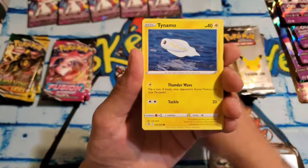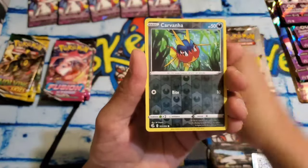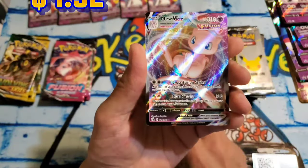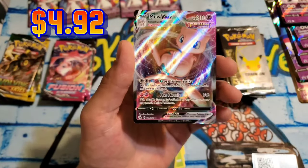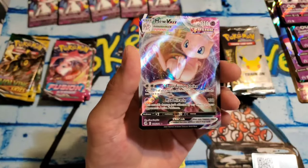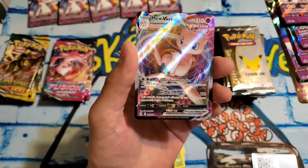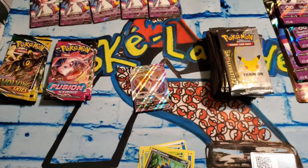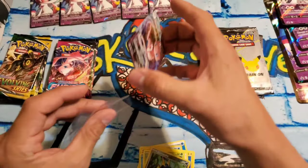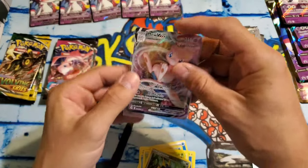We got a Quillfish, Tynemo, Glaring Meowth, Gossifler, Reverse Carvana — and we got a Mew VMAX! No way! Did we seriously just pull a Mew VMAX on the first pack? Oh my gosh. Talk about first pack magic. Let's get this beautiful card in a sleeve. Fusion coming through with the freaking hit!